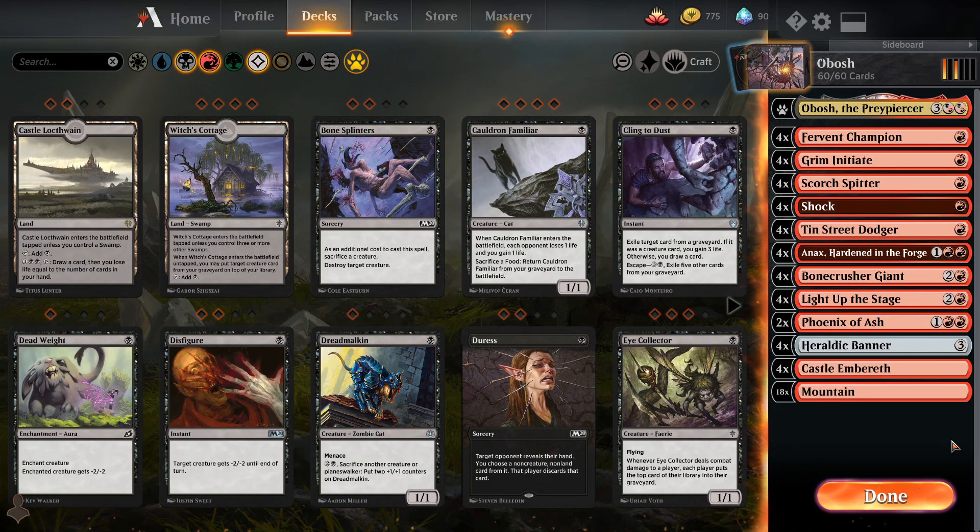Hello friends, welcome back to the channel. Today I wanted to take a look at this mono red Obosh deck, which is a new trend here with Ikoria. Obviously companions are all the rage, and you can see why — anytime you can essentially draw an extra card in your opening hand every single game, you should probably do that. That's a very powerful effect.